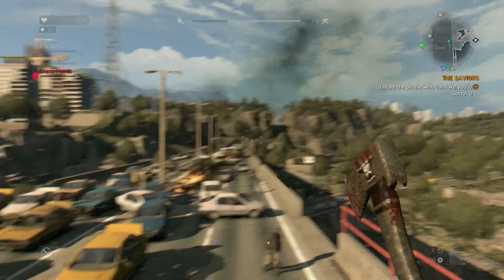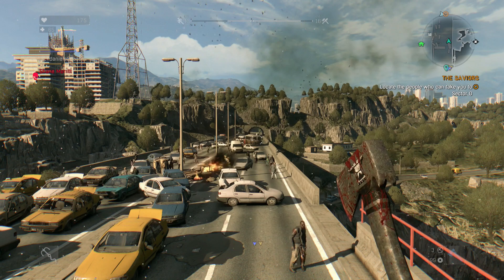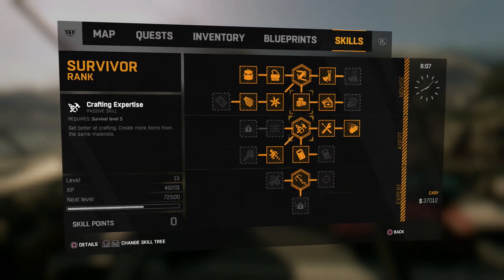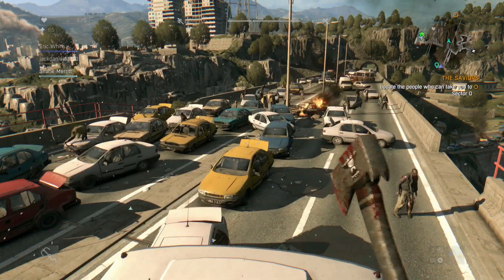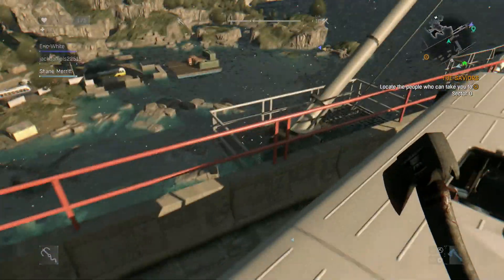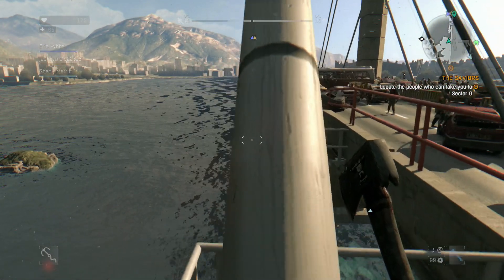Okay guys, we are back. You can see we were down there at that safe zone and now we're up here at the top of the bridge. Whenever you come out that tunnel right over there, the grapple is very useful in here — you can see I'm actually using it. You get that in the survivor skill tree under 'Expert.' Basically whenever you get up on top of this bridge you can see there's a bunch of wrecked cars and just a bunch of havoc, and there's usually a bunch of zombies. This is the best place to come at night with Molotovs.